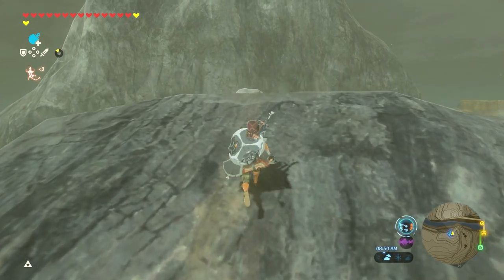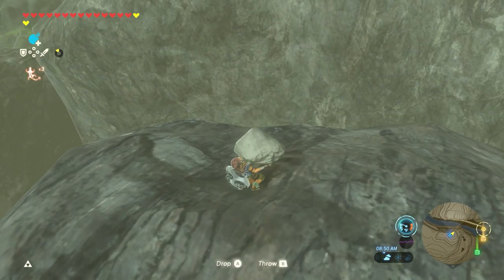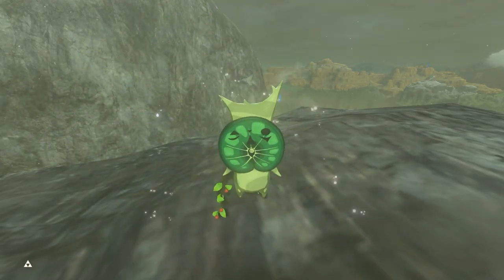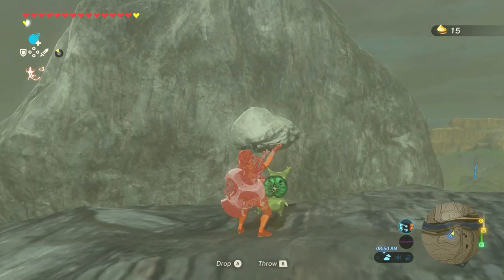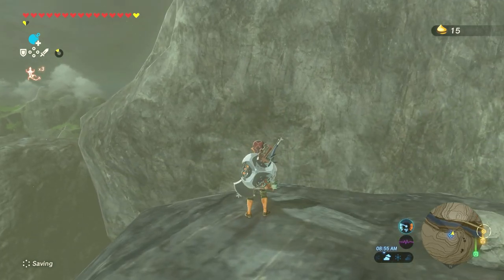There it is, we made it. It's a little bit cold, but hey, on this beak we got a Korok. So we're getting a Korok inner shrine. That's kind of a cute mask, it's kind of like a lily pad leaf.